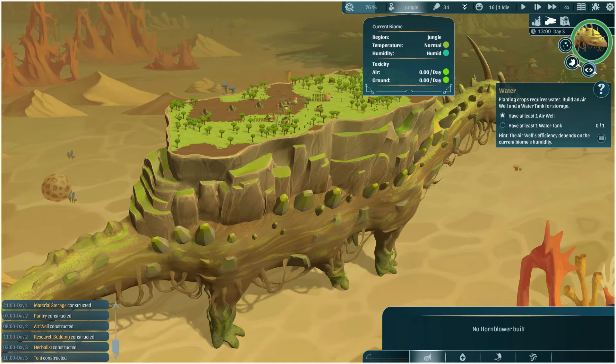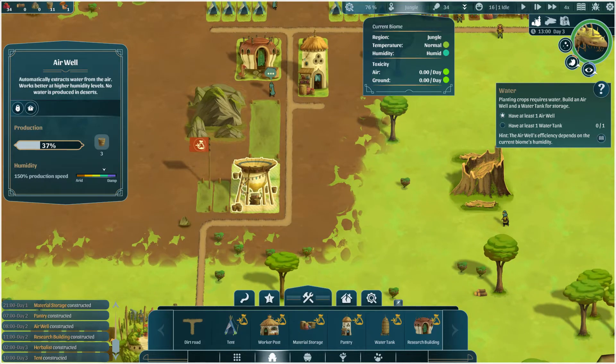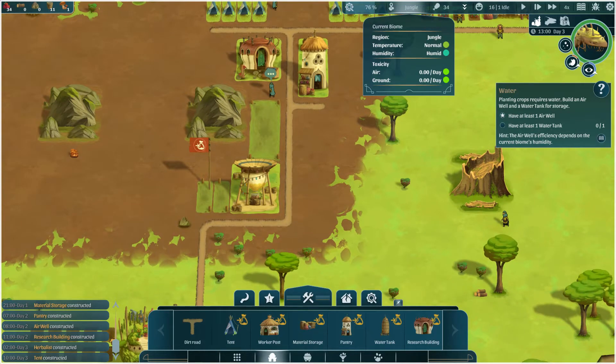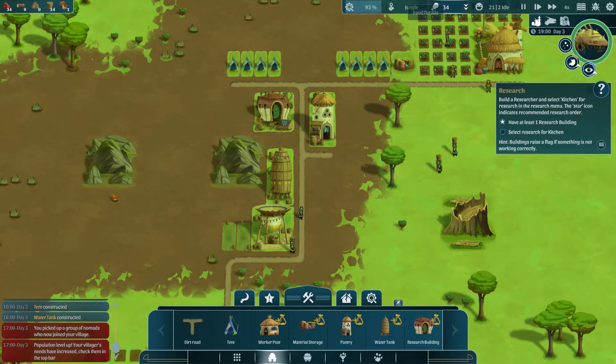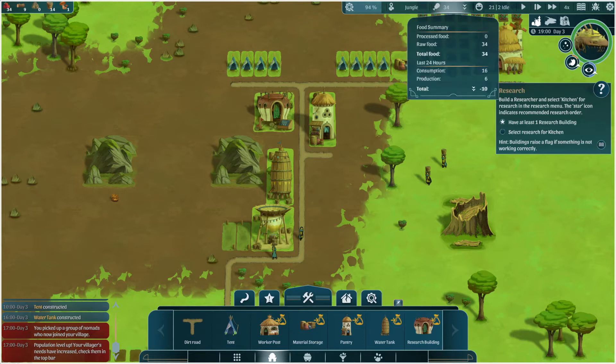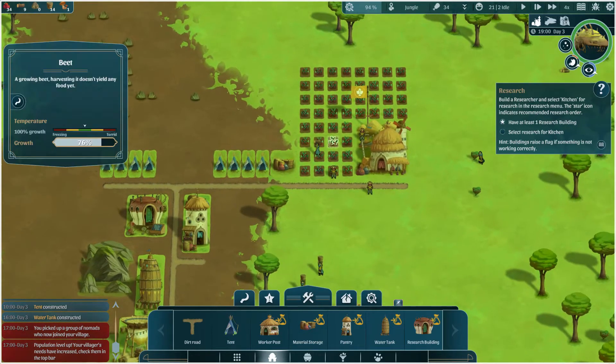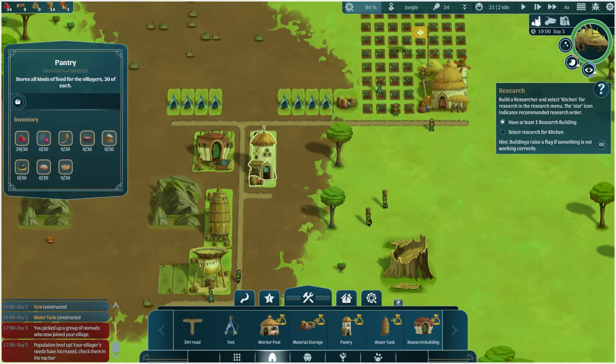Looks like there's no toxicity at the moment — jungle, quite humid. So we should start generating some water, which is rather useful because we got rather low. We've now got more village needs because we have just picked up the nomads. I like that it comes up red — that's really good, it catches your eye. Consumption's gone up a little bit and we're producing a little bit, but not enough to satisfy all our villagers. That might be how much they've harvested so far.